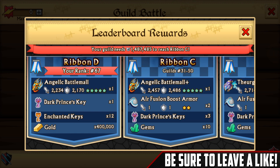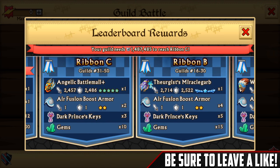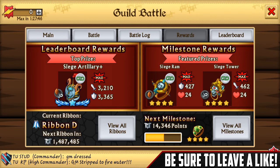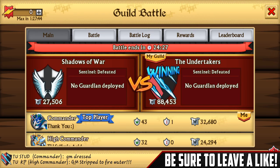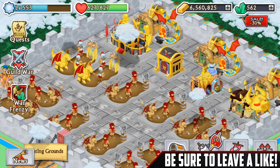We're in Ribbon D which is Angelic Battle Nail, and we're gonna try to at least get to top 50 so we can get the plus. I don't know if we'll get top 30 - it's pretty much out of our reach right now. It's like a day and a half into the four-day war, so anyways let's get right into this chest opening.